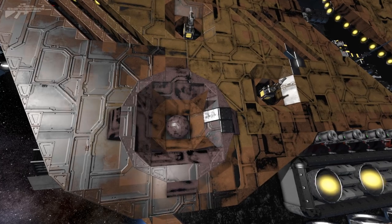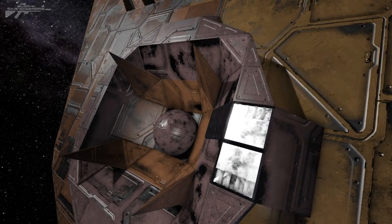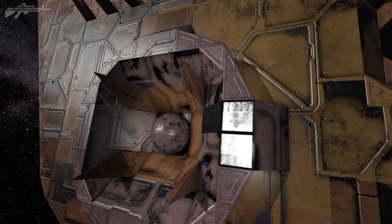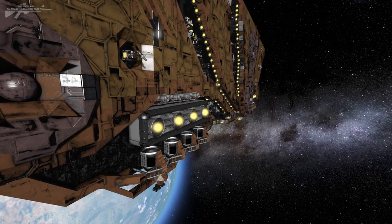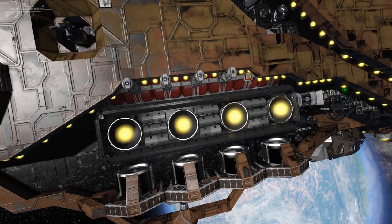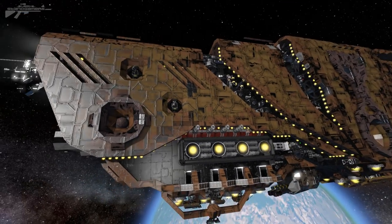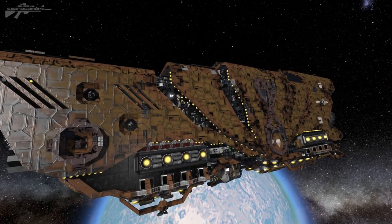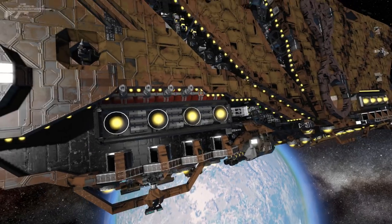Moving a little further down, we have this beautifully detailed round area — not sure if it's a communications post or some sort of docking connector, but still very nice. In this lower area, he's done something different with the thrusters by layering a number of hydrogen tanks. The armor covers certain areas but certain areas are exposed as well. I really like that concept when it's built into ships, especially when it's done right — just look at them curves.